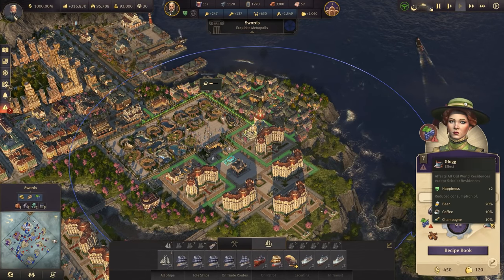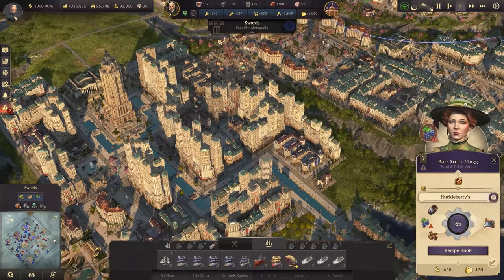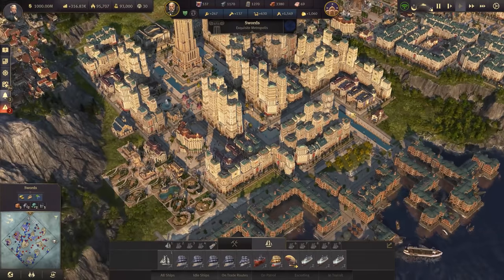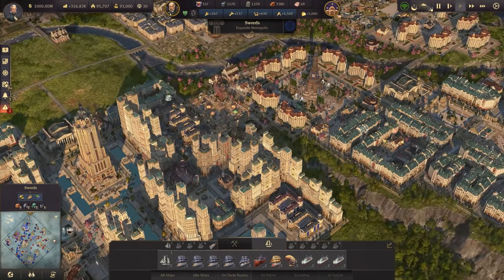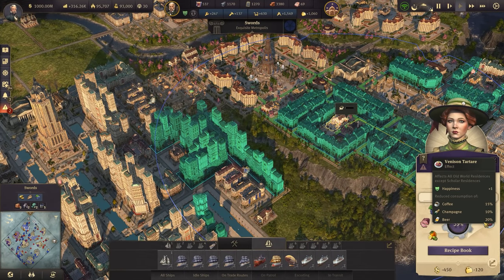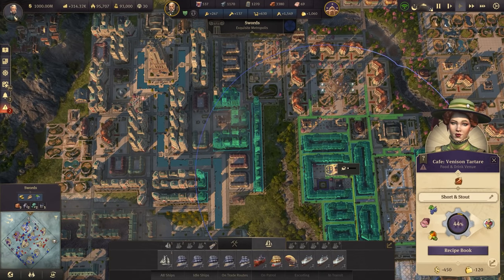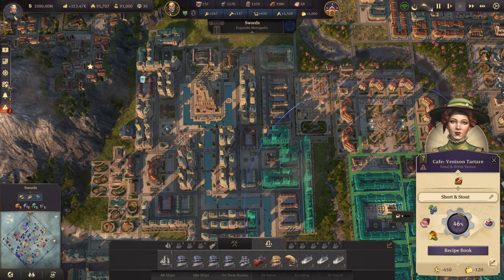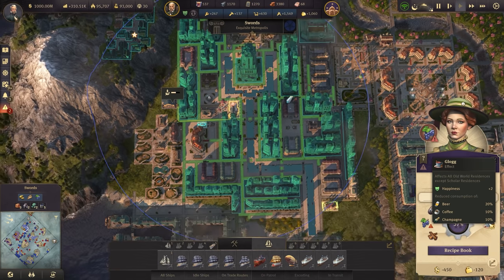And this is reducing beer, coffee, and champagne — good. We're back up to the max amount. What's needed in here? Grapes again, venison tartare, coffee, champagne, and beer. I'm making Glog as well. Beer doesn't have any effect here, but coffee and champagne being reduced by 10% is significant. I'm thinking maybe I'll make some room for another restaurant somewhere, because now we've got this excess tourist workforce.